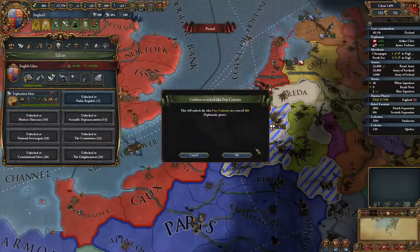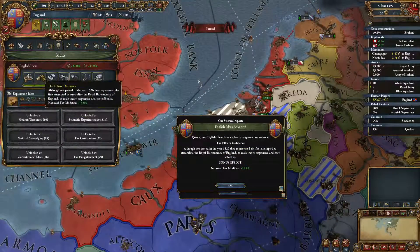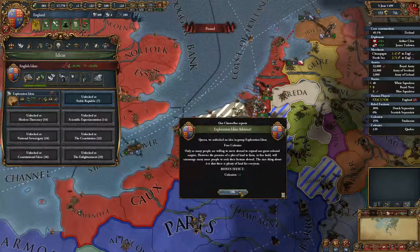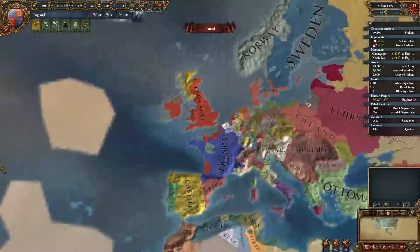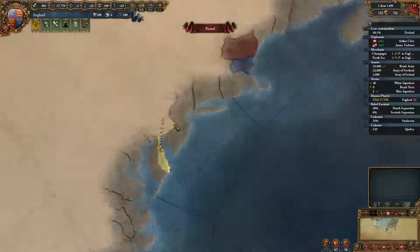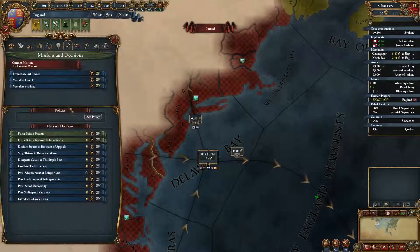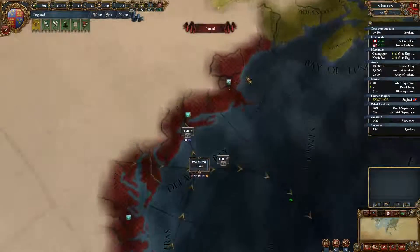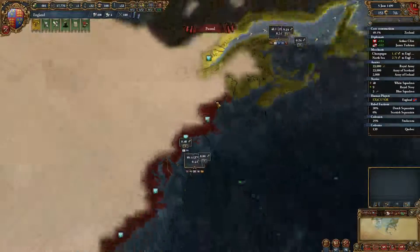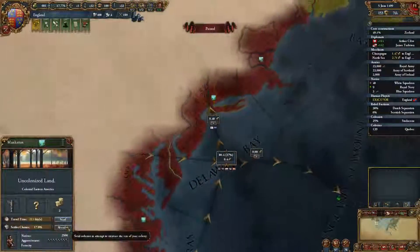Extra colonist — hooray! That's what we wanted. A bit of extra tax. We're going to want to take Massachusetts at some point, but right now Manhattan will probably do.